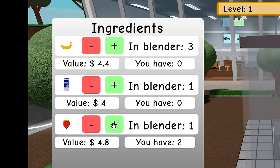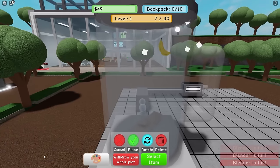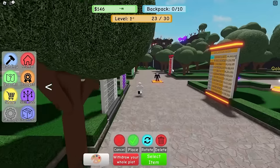I have three bananas, I'm gonna put all three in there, and the milk, and three strawberries. I can't add anymore - the blender is full. It's blended, and someone just bought my smoothie! Hey, thanks for the money man. I hope you enjoy that - it looks like yellow piss.